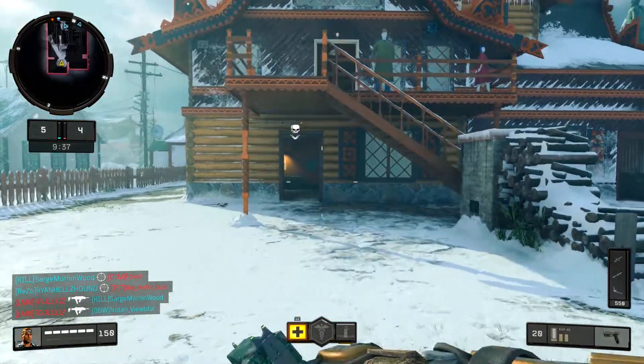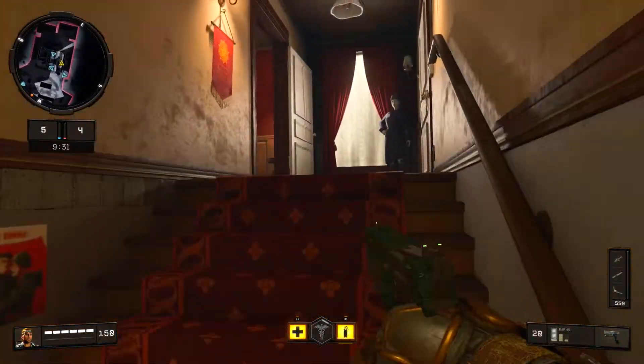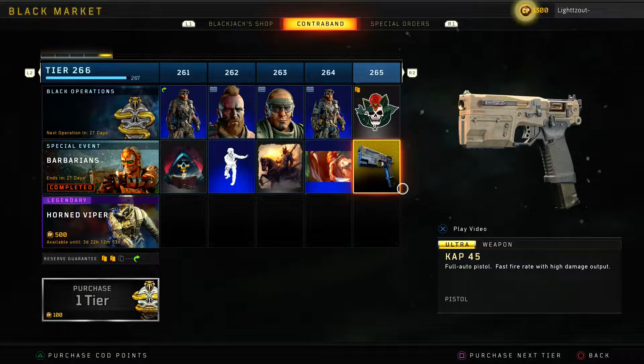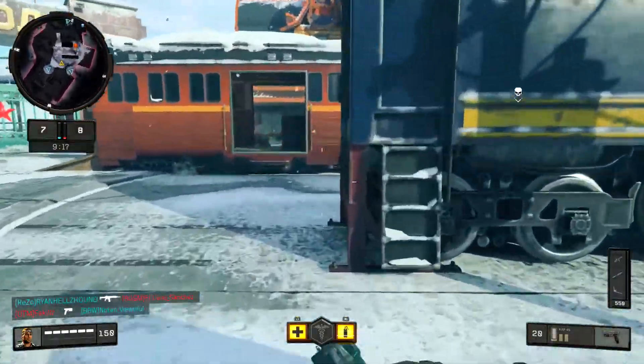Hey, what's going on everybody? Lights here, and we're going to be talking about the Barbarian event today that just dropped in Black Ops 4. This is pretty exciting — it's 25 tiers and the end result is the Cap 45. The gameplay you're seeing is just some basic Cap 45 gameplay; I just got playing Nuketown, this is like my third or fourth game using it.